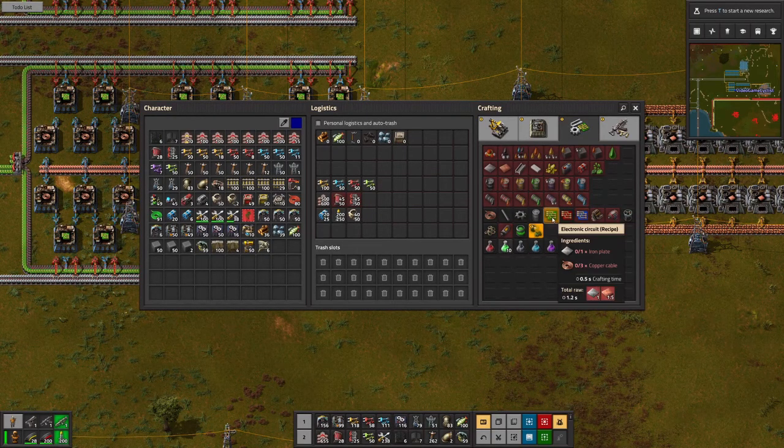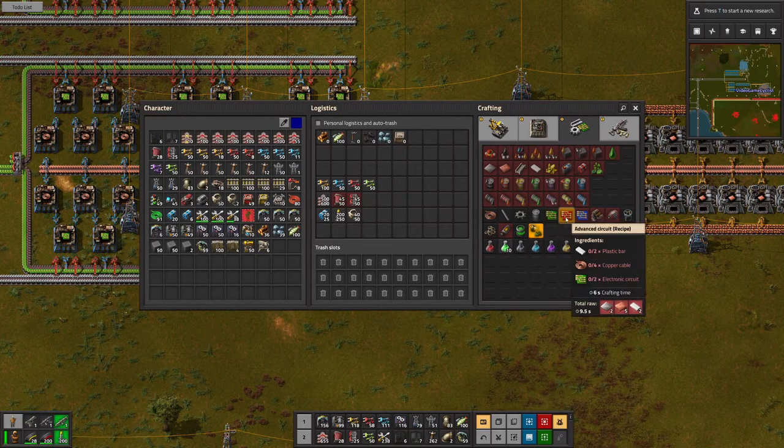We've got the electronic circuits being made — done. We also have the electronic circuits being made for the advanced circuits — done. Plastic bars are being made — done.